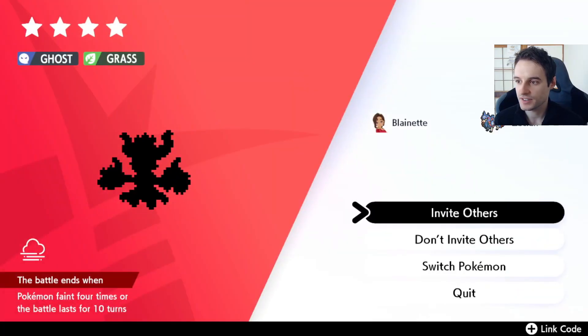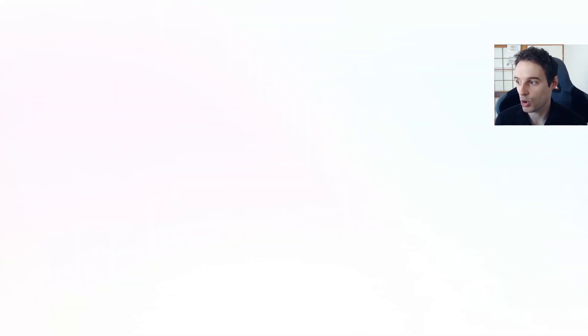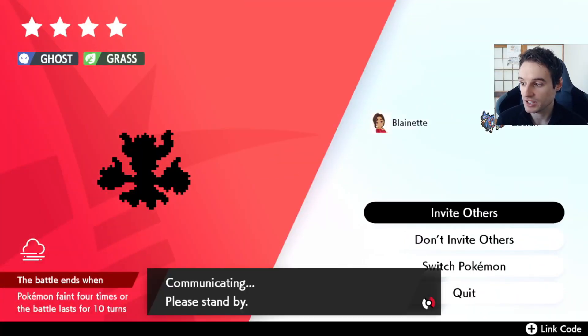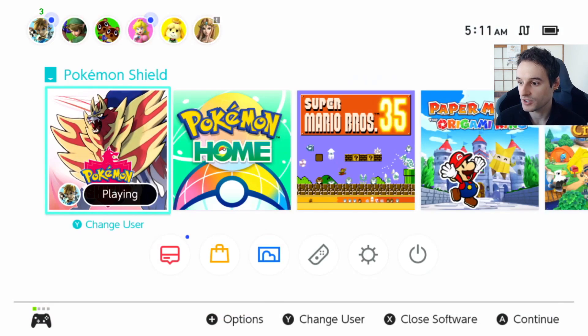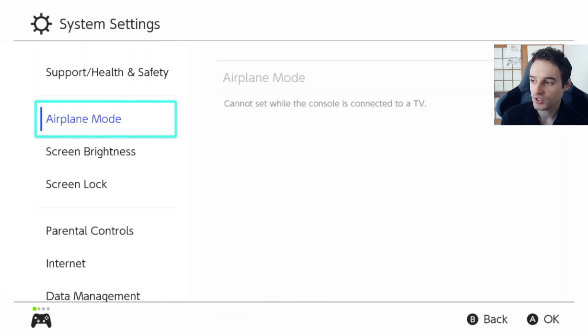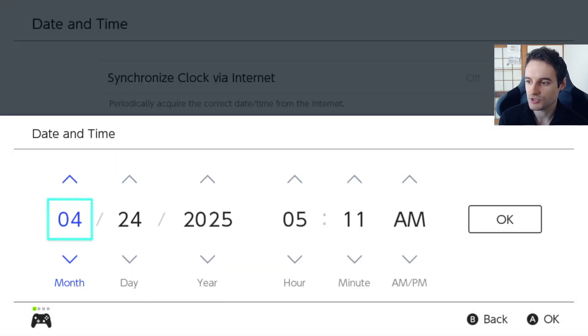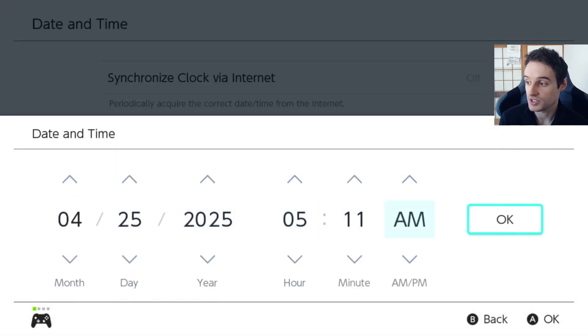We just got our den here — this is the ghost and grass den that has spawned in the rock formation, which is the rock den. You can exploit this by doing the usual invite others and date and time trick. Also make sure you've updated your Wild Area News in the mystery gift section, just to make sure it does spawn for you.